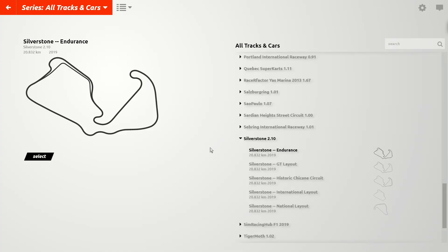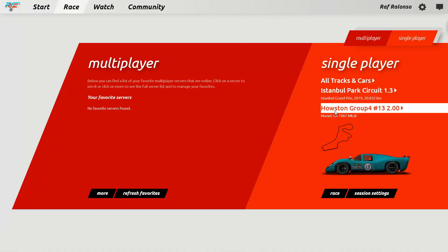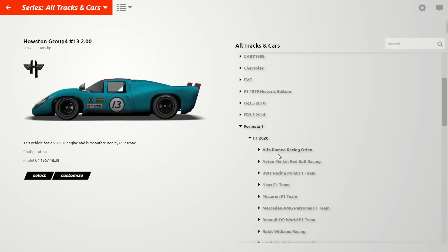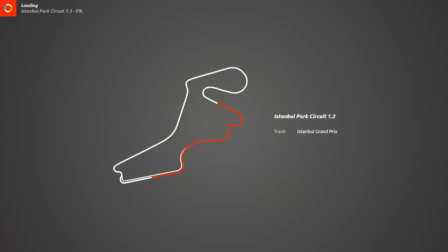Let's switch the track — have we got Mugello maybe? Not yet. Let's go to Istanbul Park and get to the car selection menu. Let's go with the Formula 1 2020 and choose the Scuderia AlphaTauri of Pierre Gasly. As the Istanbul Park circuit 1.3 is uploading, we prepare for a sort of track day here with competition against the AI. I haven't practiced anything yet with this track and car combination, especially not on rFactor 2, but it's just a try to get some impressions of how the new build is going to function.